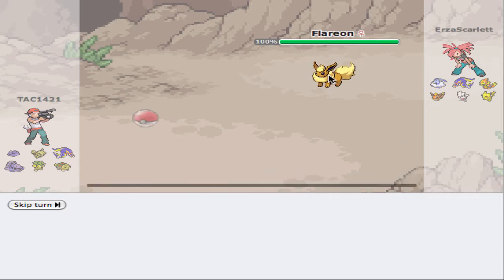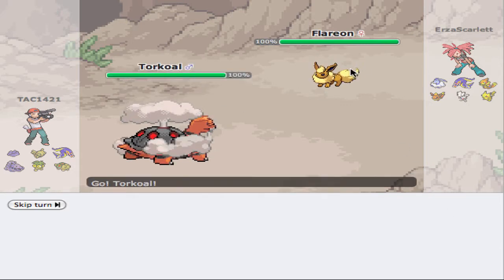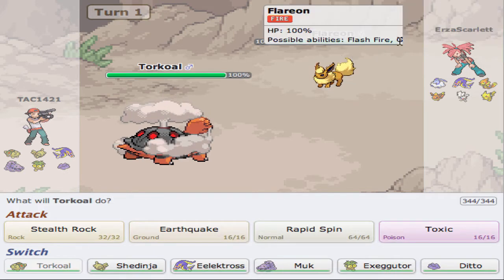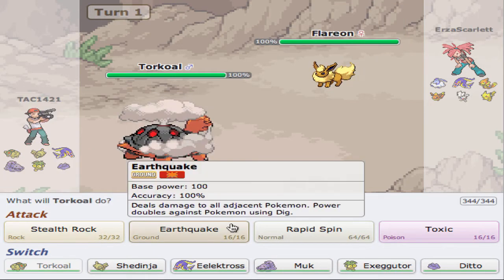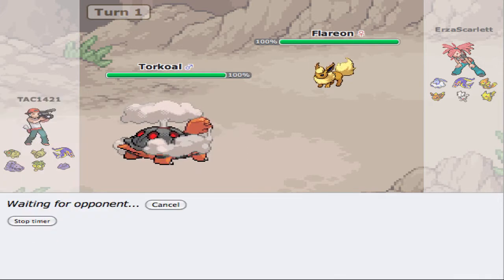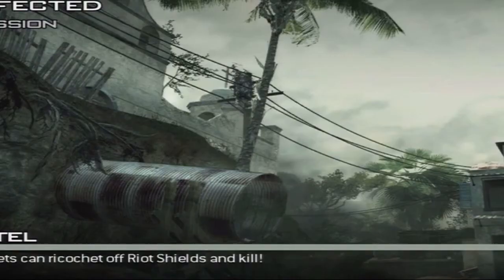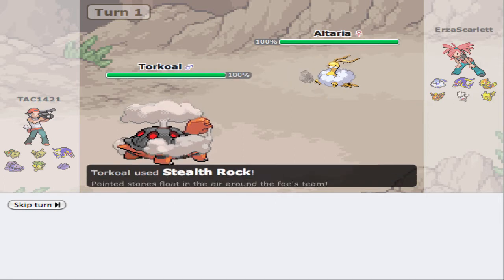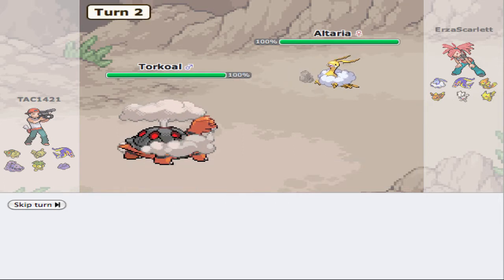I'm sensing some kind of Flame Charge. He probably has Guts — we'll see. I'm going to Stealth Rock, and something's going to pop up on my screen that's going to annoy me quite a lot, and I'm going to exit out of that screen. There is the Stealth Rock, so we get that up, which is nice.